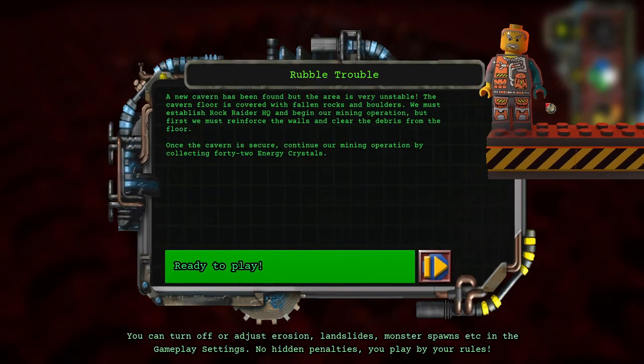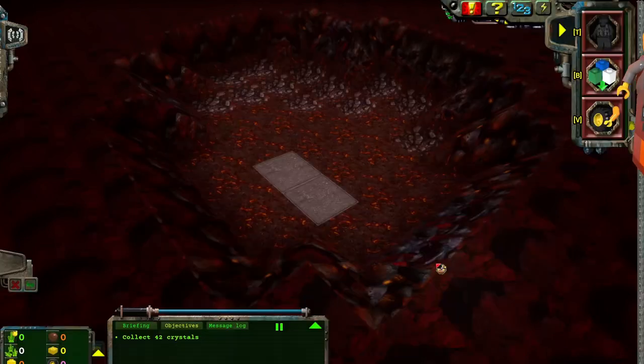A new cavern has been found, but the area is very unstable. The cavern floor is covered with fallen rocks and boulders. We must establish Rock Raider HQ and begin our mining operation. But first, we must reinforce the walls and clear the debris from the floor. Once the cavern is secure, collect five energy crystals. 42 energy crystals total. Got it.